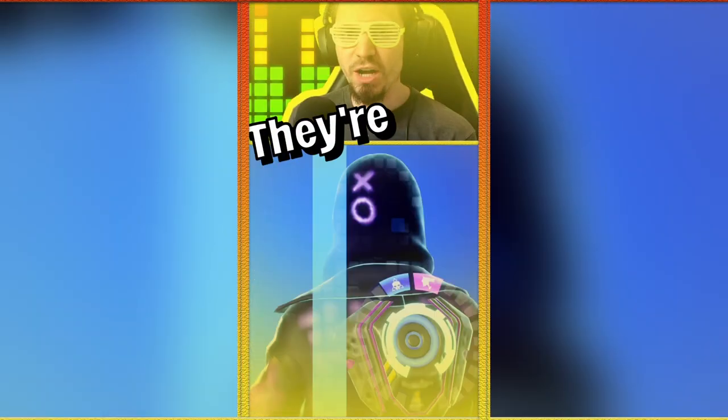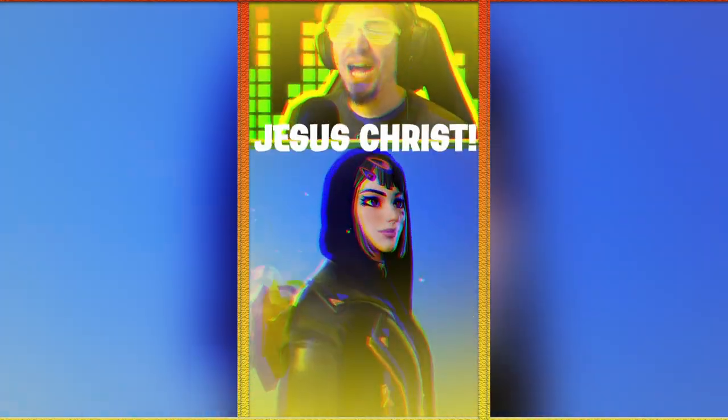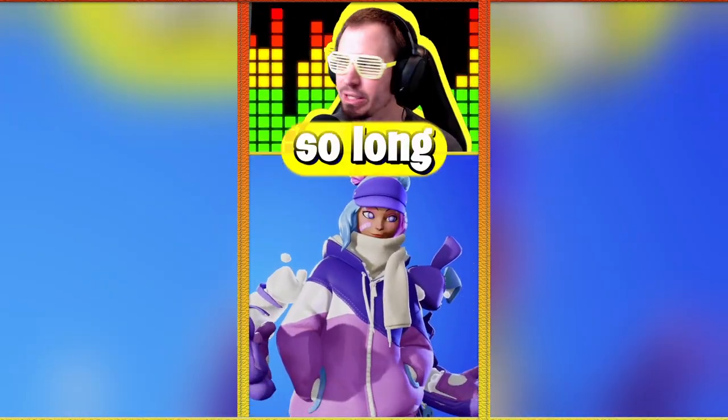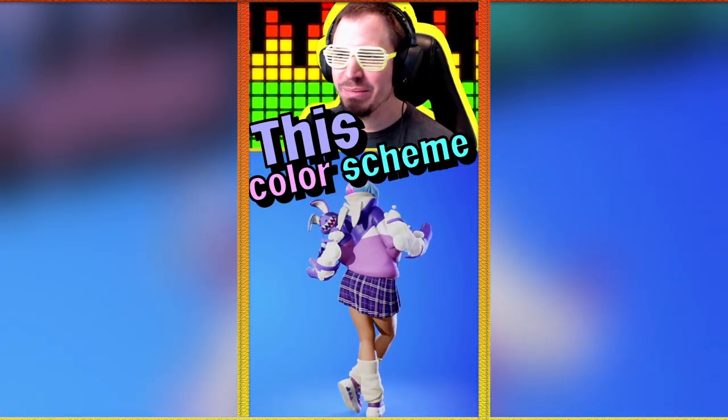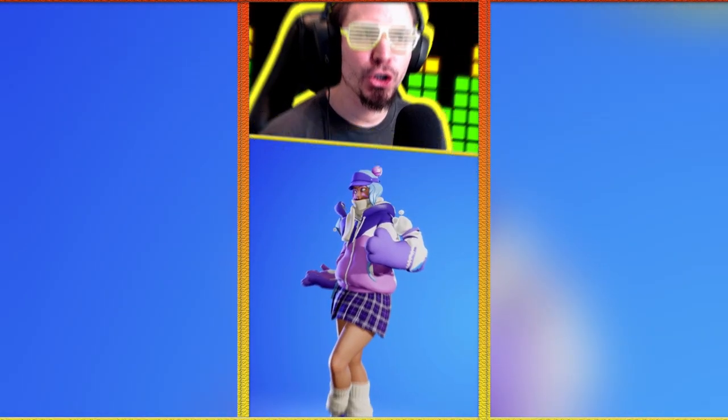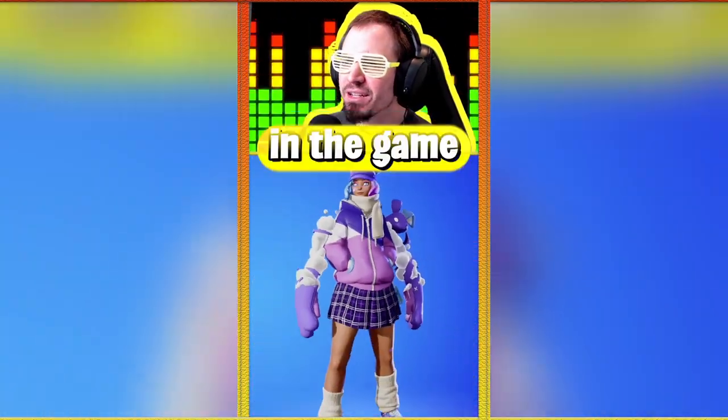Good deal or bad deal — they're finally here. Jesus Christ, what took you so long, Epic Games? Starting with Lila, this color scheme is spectacular. It is very rare to see four colors in the game matching together so well.